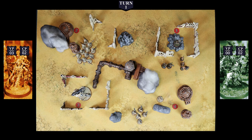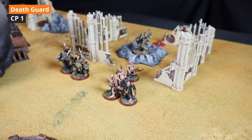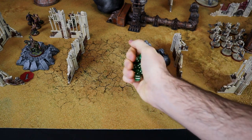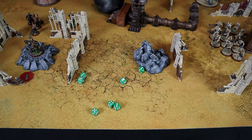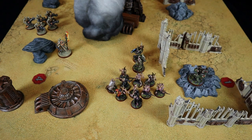I absolutely need more models on the battlefield — Andrea decimated my army in 1 turn. I use the stratagem The Death Walk for 1 command point. I roll 7 dice and for every 3+, a Pox Walker comes back to life. 6 Pox Walkers return, replenishing the ranks.